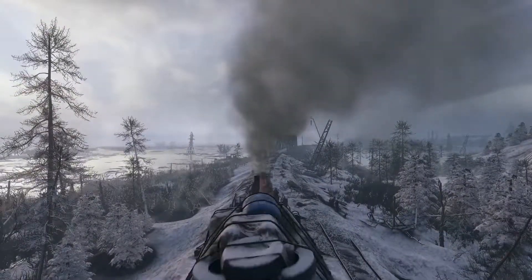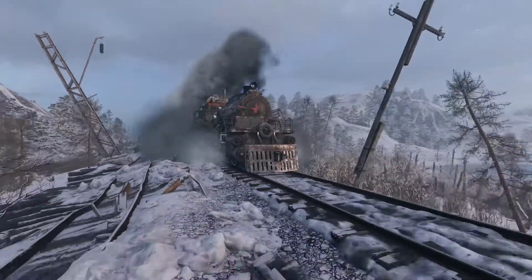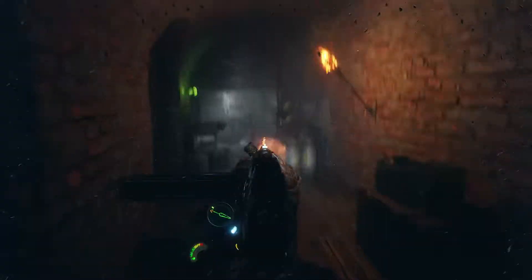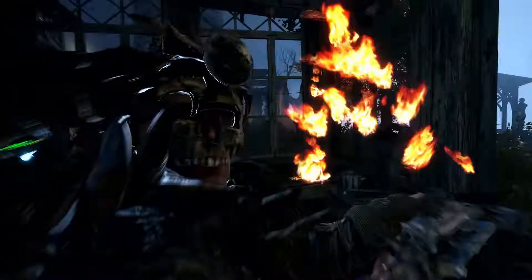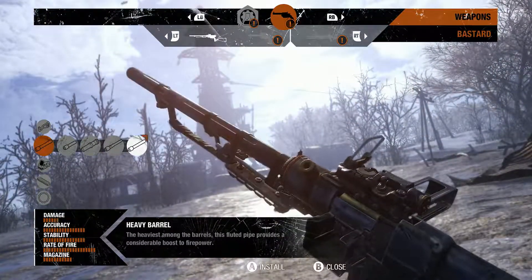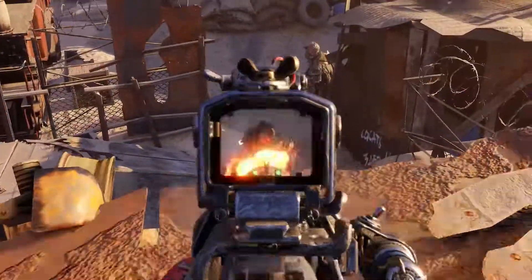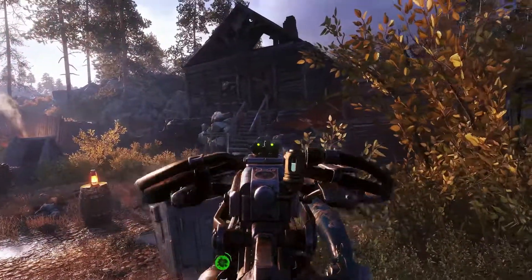In Metro Exodus, your mission is to lead a group of survivors across post-apocalypse Russia searching for a new home. With danger waiting at every turn, your arsenal of weapons needs to be as varied as the stops on your journey. In this video, we break down the tools at your disposal. Using a new customization system, you can evolve your arsenal in the field, effectively adapting to any situation — whether as a silent assassin, close-range heavy hitter, or anything in between — with a multitude of options to suit your preferred style of play.